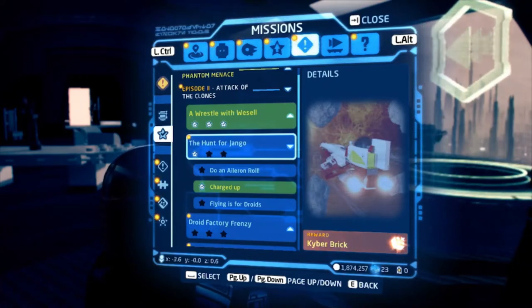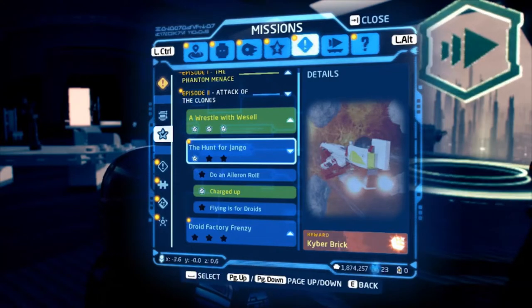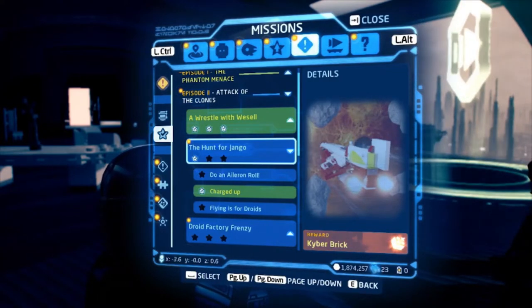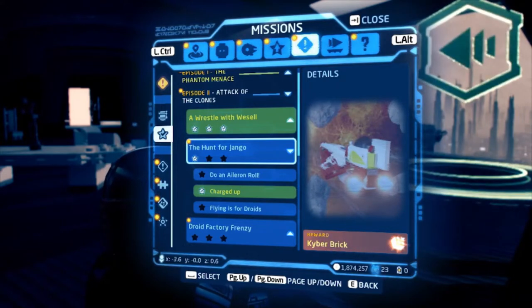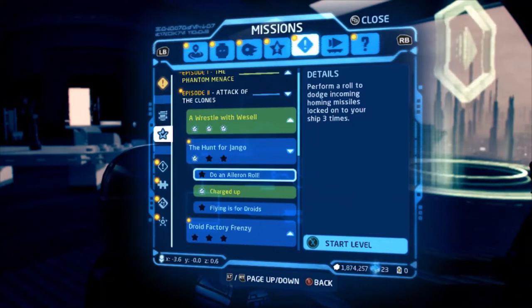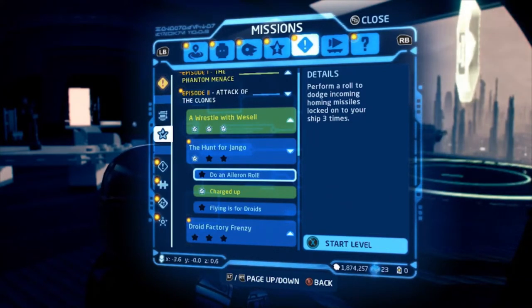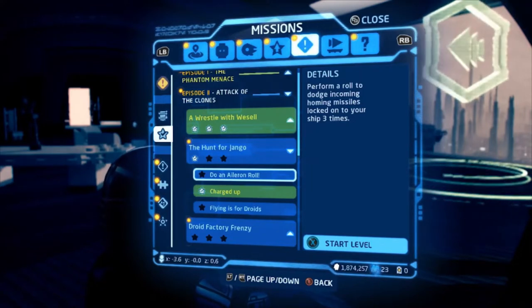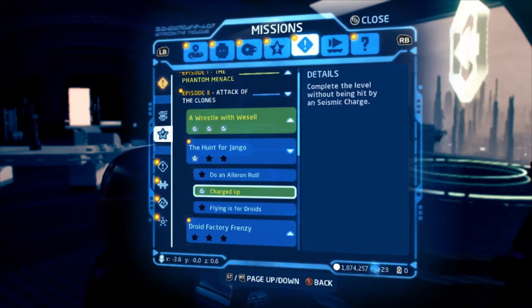Ladies and gentlemen, my name is the Klingster and welcome back to another minikit guide and level challenges guide for Lego Star Wars the Skywalker Saga. We're taking on the second level in Attack of the Clones today, titled The Hunt for Jango. We have three challenges to do: do an aileron roll, Charged Up, and Flying is for Droids.